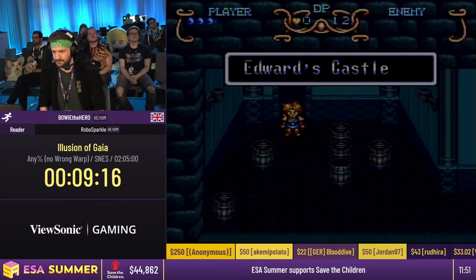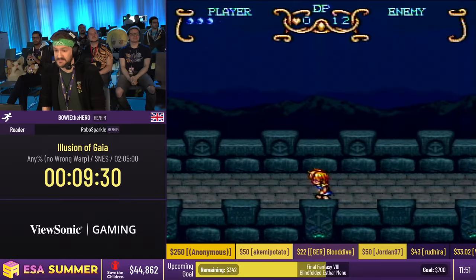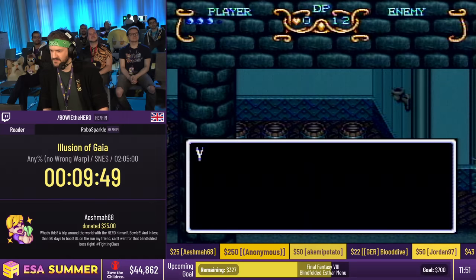Aishma has donated $25, and that has gone towards the Golden Sun Any% New Game Plus demonstration incentive. The comment reads: 'What's this? A trip around the world with the hero himself, Bowie, and in less than 80 days to boot. Good luck on the run, my friend. Can't wait for that blindfolded boss fight. Hashtag fighting class.' Shout out to the fighting class — love you all.